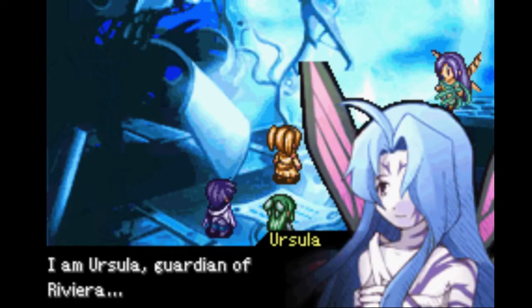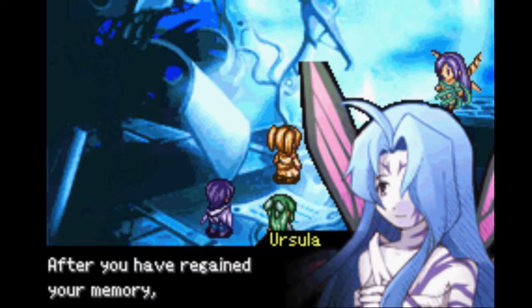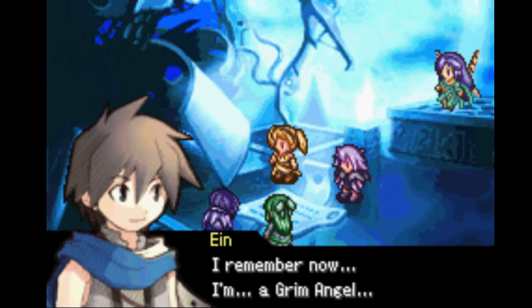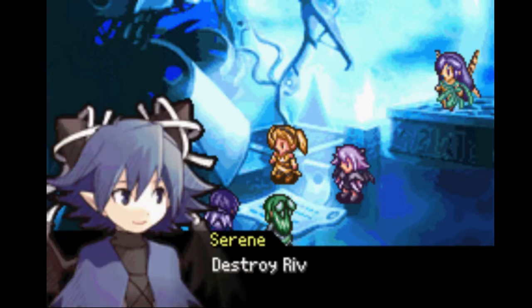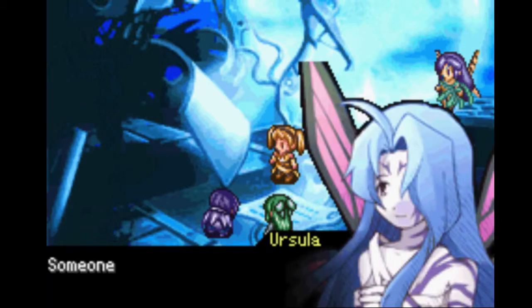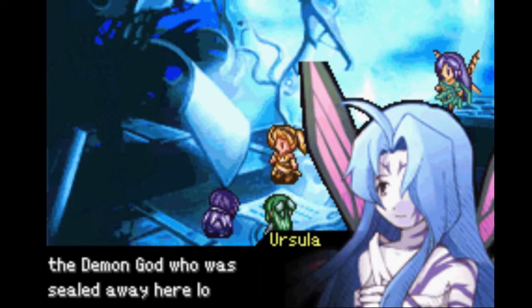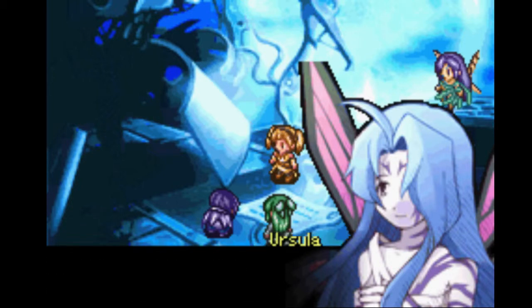But why — who are you? I'm Ursula, Guardian of Rivera. Guardian of Rivera? I wanted you to see the true Rivera. After you have regained your memory, please consider what you have seen here. My head — I remember now, I'm a Grim Angel. I'm supposed to destroy Rivera. Destroy Rivera? But Ain's not a bad guy, right Ain? Someone has awakened the Accursed, the children of the demon god, who was sealed away here long ago. They have the ability to summon demons. I fear the demons have returned to reclaim Rivera.